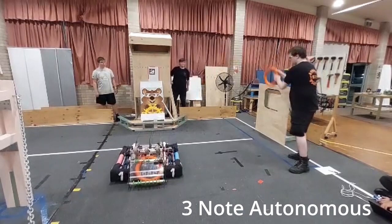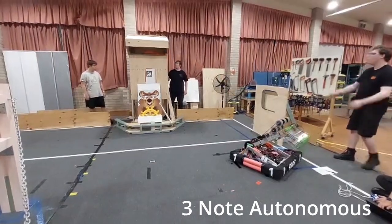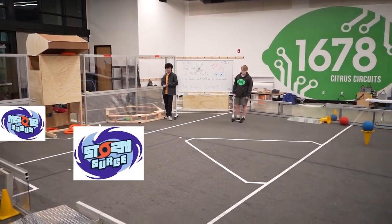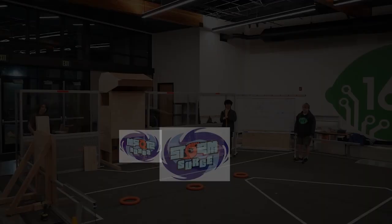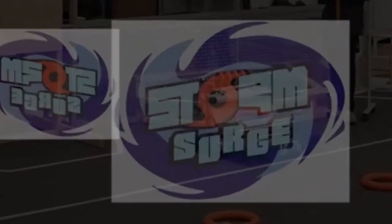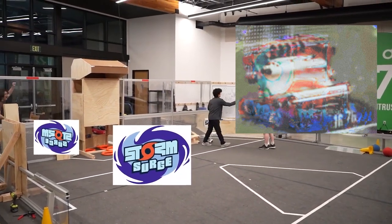This bot can also be our segue into autonomous, because I thought the Quokkas' three-ring auto was going to be the be-all end-all for teams — until 1678, the Citrus Circuits, showed off their five-ring autonomous just six days after kickoff. Bear in mind, they made this challenge. They censored their robot with the logo of their game design, except they faded in the video and the logo as two separate layers. Eagle-eyed viewers on Chief Delphi found exactly one frame of perfect opacity that could be brightness and grain adjusted — and whammo, the robot that shoots five rings.